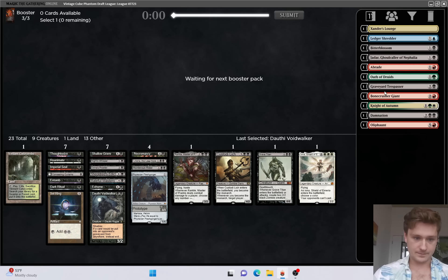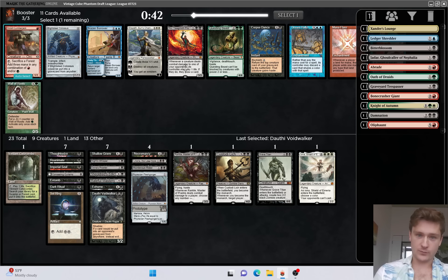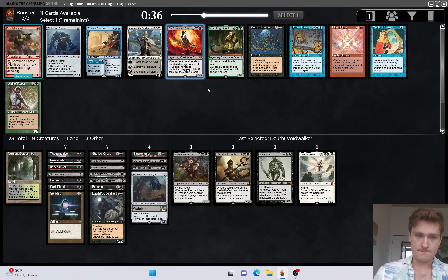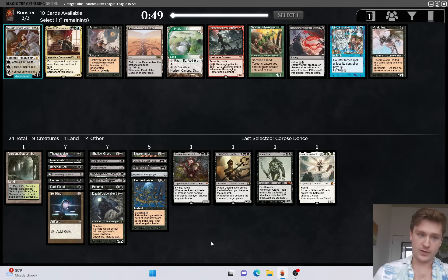Back to just being streamlined. The Fleshgorger is only okay, but it's probably worth playing - it does give us some nice flexibility. I'm seriously concerned about the lack of discard outlets, which is why Ledger Shredder looks so good there, taunting us from the sideboard. It's tempting to take Corpse Dance - right now it's not good, but it will become good if we get Atraxa or Grizzlebrand. We'll speculate on the Corpse Dance.